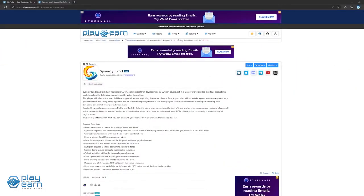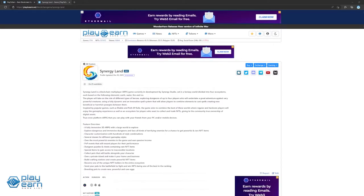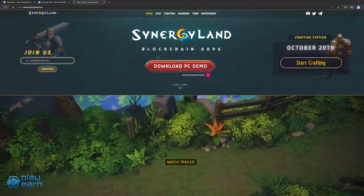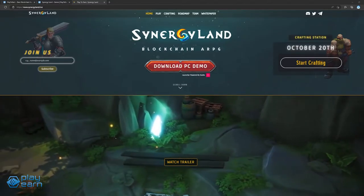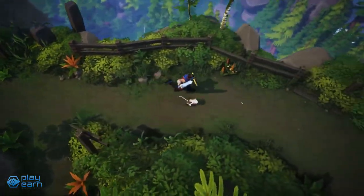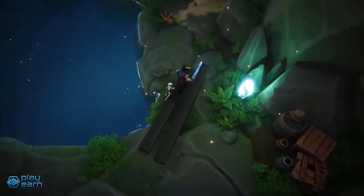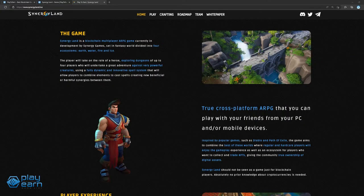The next game on our list is Synergyland. Synergyland is a play-to-earn action RPG being built on Solana. In this game, players use their heroes to explore dungeons in different biomes, adopt pets to help them in-game, buy a private island, and even grow their own crops and craft materials. The main gameplay is the ARPG mode where you explore dungeons with your hero, find loot, and solve puzzles. Players can customize their heroes using a fully dynamic spell system that you can synergize with your team, and you can go solo or with a party of up to 4 people.